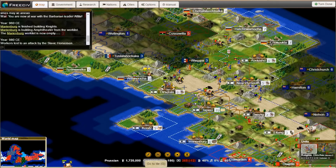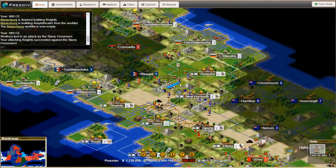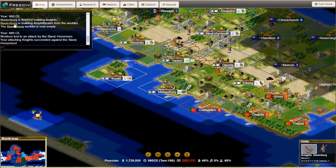Look at that experience on this guy — that is amazing. I'm going to have to move up the harbor. Marienburg has finished building knights. Let's take a look at cities. Marienburg's worklist is now empty. So let's give Marienburg something to produce — you're getting an amphitheater, and then you're going to go for another knight after that.